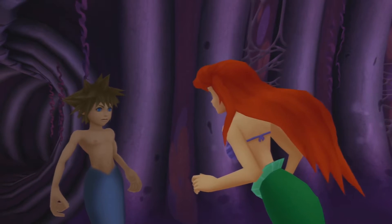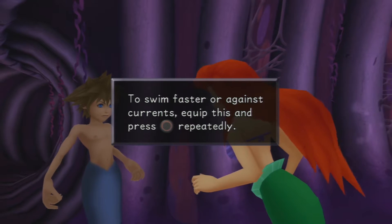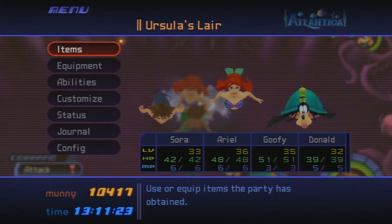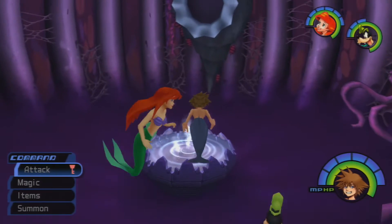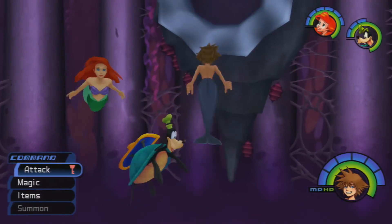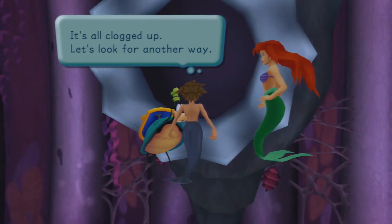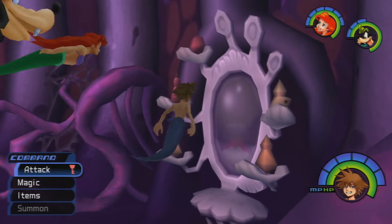We must get the Trident back. We learned the ability called Mermaid Kick — to swim faster or against currents, equip it and press Circle repeatedly. This is a shared ability, so go to Abilities, then Shared, select Mermaid Kick, equip it, and now we can swim faster with the Circle button. It seems like we got our magic back. The path is all clogged up, so we need to look for another way.